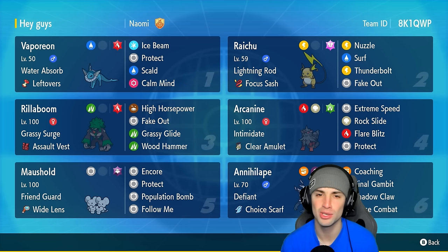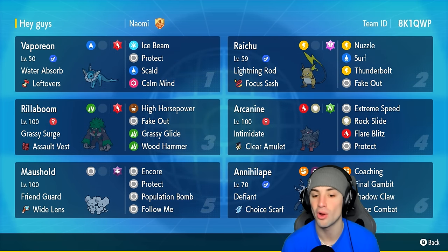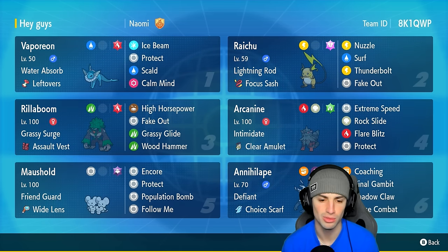Another Pokemon I'm really excited to use is Raichu. I've used it a little on the channel before but not in a good bit. Raichu is a great Pokemon with Lightning Rod and Focus Sash, set up to apply Paralyze and Speed Control. It has Surf, Thunderbolt, and Fake Out. The final four Pokemon are Rillaboom, Arcanine, Annihilape, and Maushold — Annihilape and Maushold go together really well.